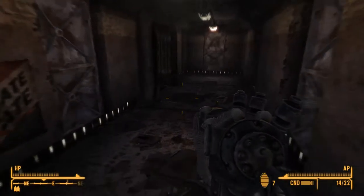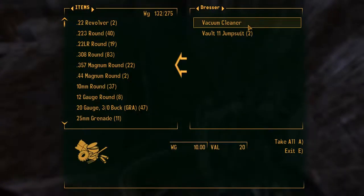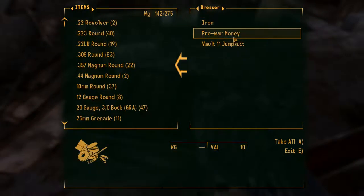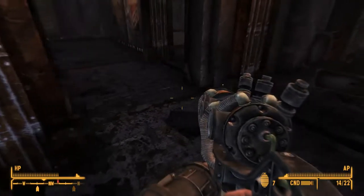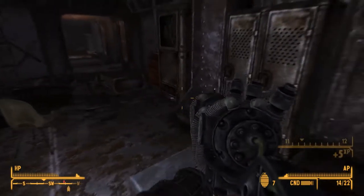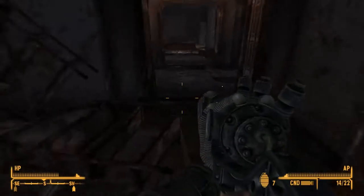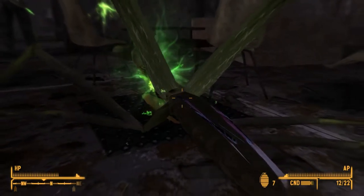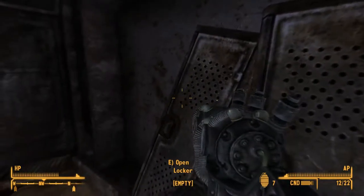Okay, let's go over here — treasure! Bobby pin, let's go. Vacuum tube, iron — let's just take it all. If we find a vendor rich enough to sell stuff to, that's been the problem a lot of the time. I've had a lot of things to sell but not many who can actually buy them — which is annoying nevertheless. Oh, I just love one-shotting those guys.